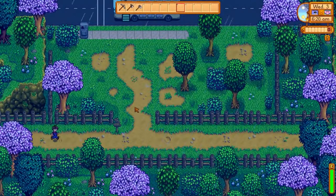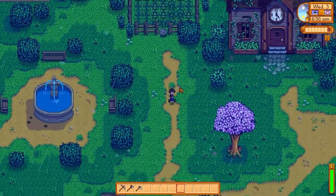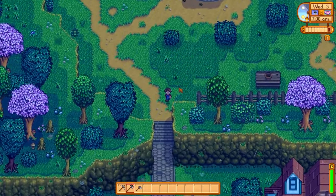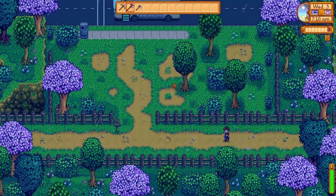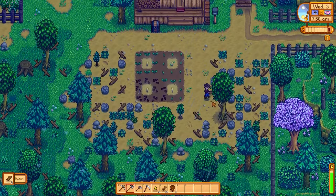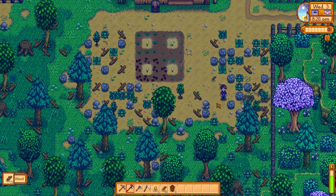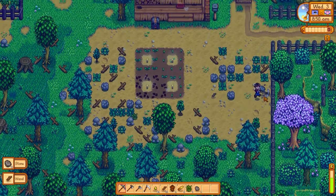My backpack is full but I keep finding cool stuff. On day three I should be able to get to the community center, or at least get the cut scene. Let's cut down some more trees to get 300 wood and make some foraging money. I know I can go fishing right now and apparently you can catch catfish now, but fishing sucks. Let's just clean up here a little — clean the top area so it's nice. I really don't want to fish.